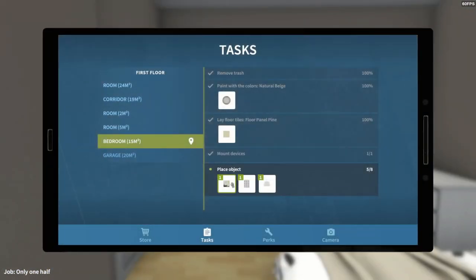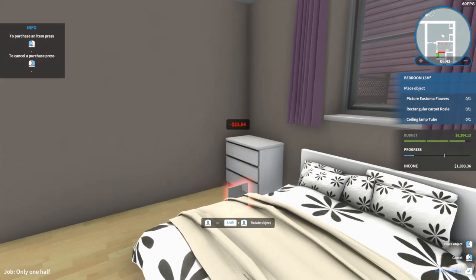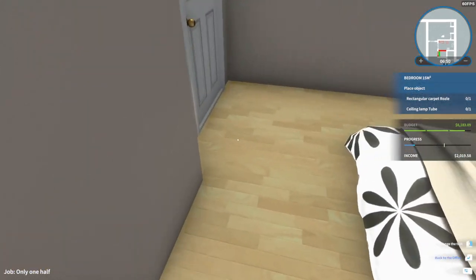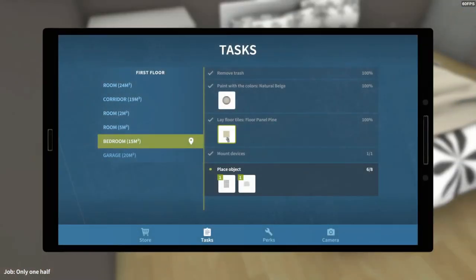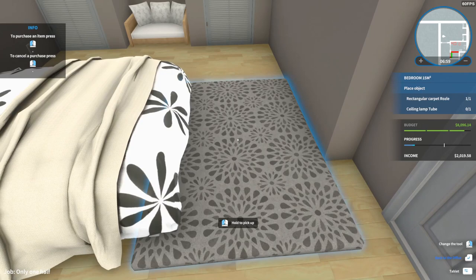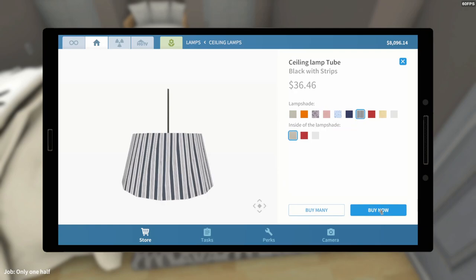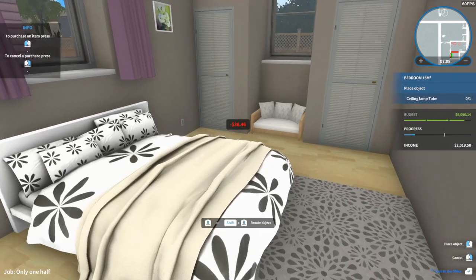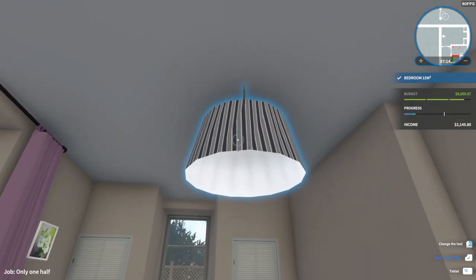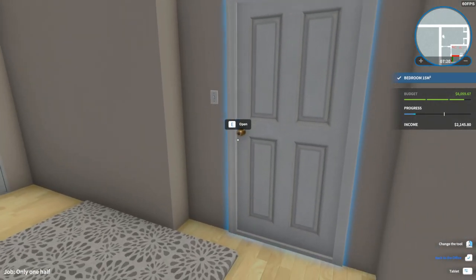Carpet — oh, I kind of like this one right here at the end of the bed. And we've got our ceiling light. Oh, you can pick the inside of it now — sweet, that works. Let's adjust this a little bit better. Nice — okay, that room's done.